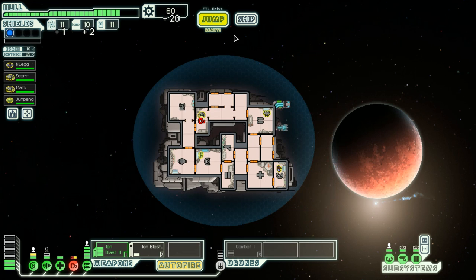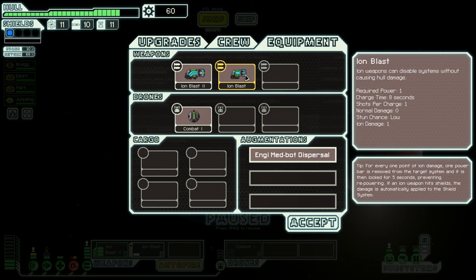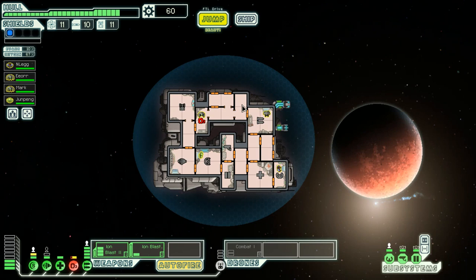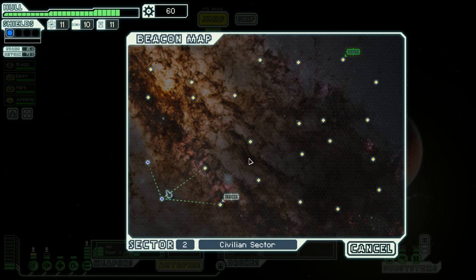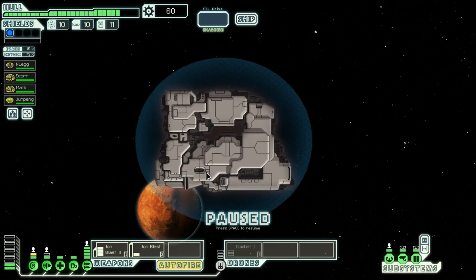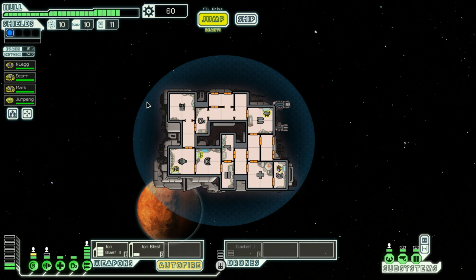Ion weapons can disable systems without causing damage — got it. So we just want to be diligent in how we employ our stuff. Go back to your rooms boys — otherwise no tea and crumpets for you. This beacon has been built for a nearby civilian space station — no one hails your ship.